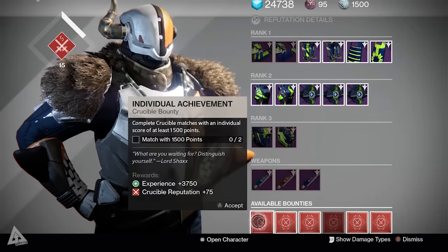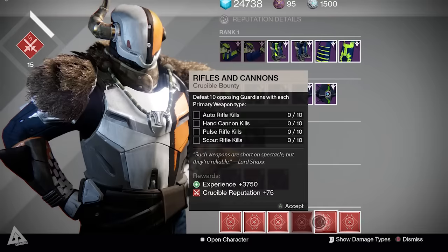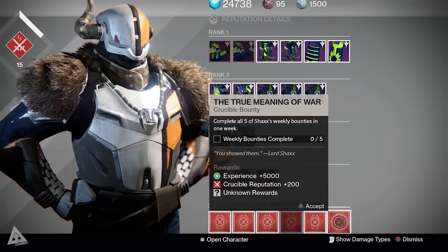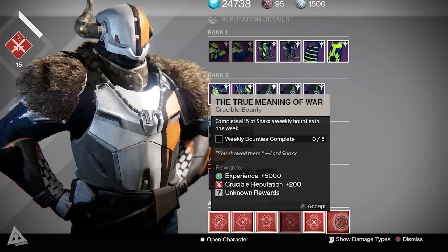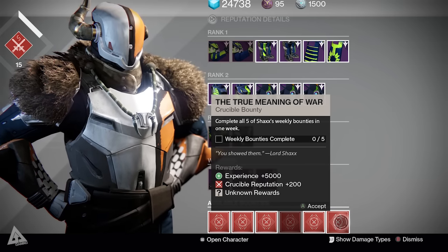Moving on, taking a quick stop at the Tower and visiting Lord Shaxx — these are your weekly crucible bounties this time around. As a reminder, you simply need to complete the crucible quest chain to unlock them. Completing all five will unlock the sixth, and turning in the sixth will give you Nightfall-tier rewards.